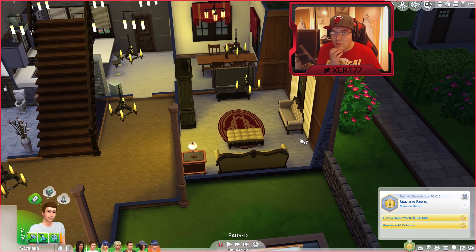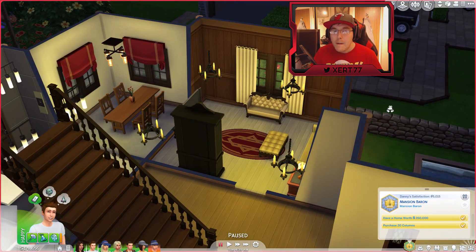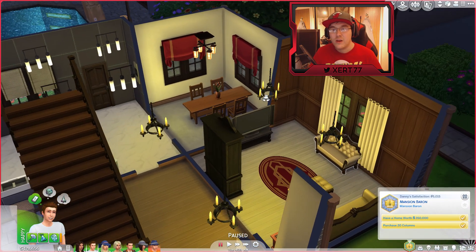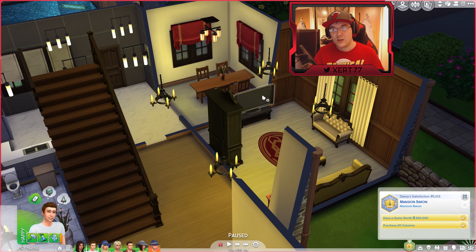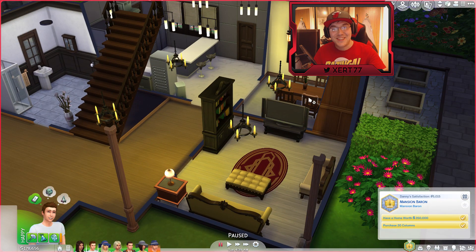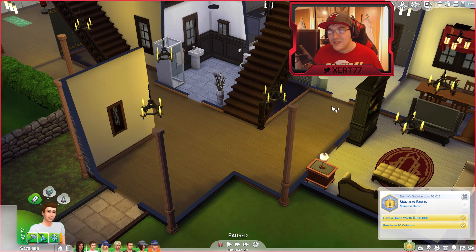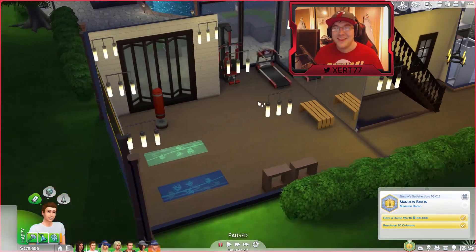We've got the proper good couches — these couches have the biggest comfort rating, that's why I used them. And I kind of designed the room to look mansion-y. By the way, in the next episode we'll look at the Get Together stuff. I just want to show you this house, because what I'll probably do is add this house to the gallery so you guys can download it, make some changes, build it up a little bit, change the rooms, and move your Sims in.